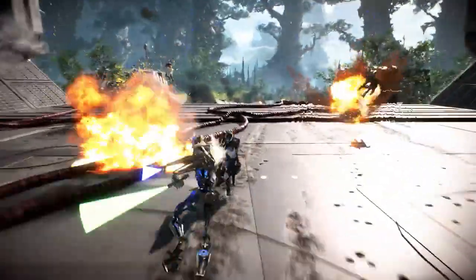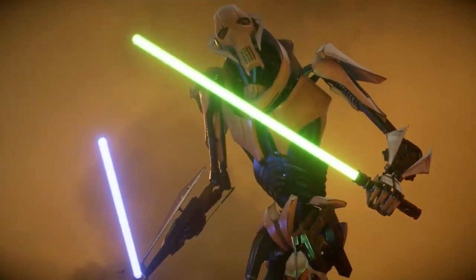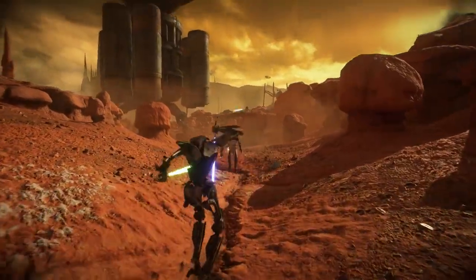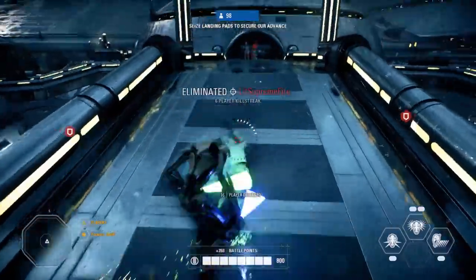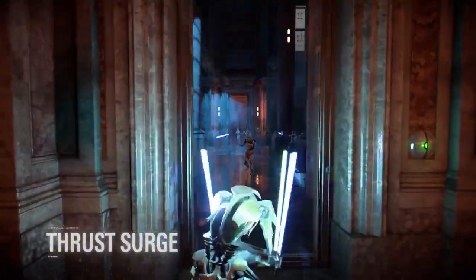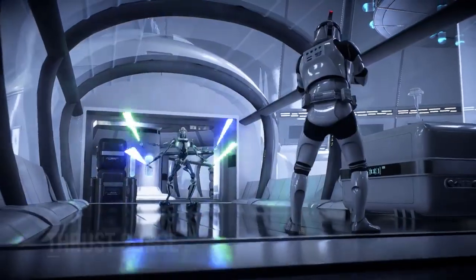Now let's take a closer look at General Grievous. As you can see, he's a big guy. We've designed him to bring about fear and feel like an overwhelming opponent in the game. Thrust Surge launches General Grievous forward with all four lightsabers in a stabbing motion, dealing damage and throwing the target to the ground.